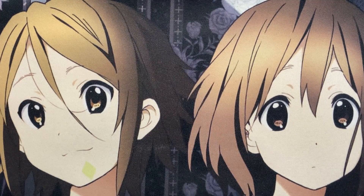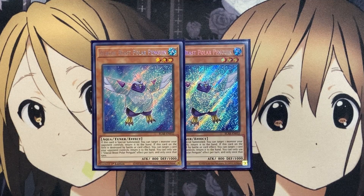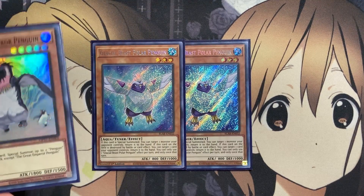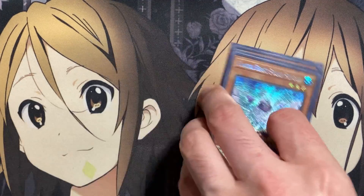I also run two copies of Glacial Beast Polar Penguin — another tuner, which is one of the main reasons I like it. If it's special summoned, you can target one monster your opponent controls and return it to the hand. If this card on the field is destroyed by battle or a card effect, you can target one card your opponent controls and return it to the hand. We run cards like Surface and Monster Reborn, so this is another easy way to special summon it, or even off of Great Emperor Penguin.